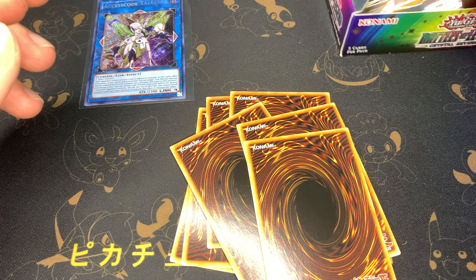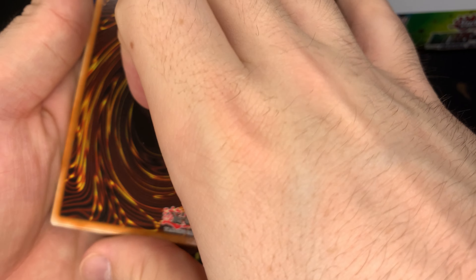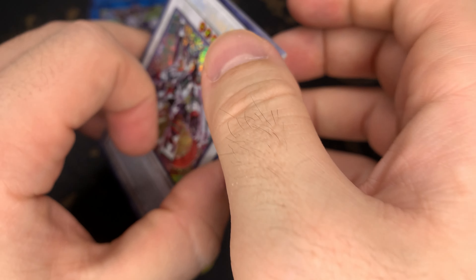All right, we have two more packs left — last prayer, let's see what we got. All right, pile all the rares together: Savage Dragon, G Golem, Chaos Space, Fusion Destiny, Evil Twin, Odd Eyes, Blackbeard, and more Fusion Destiny.